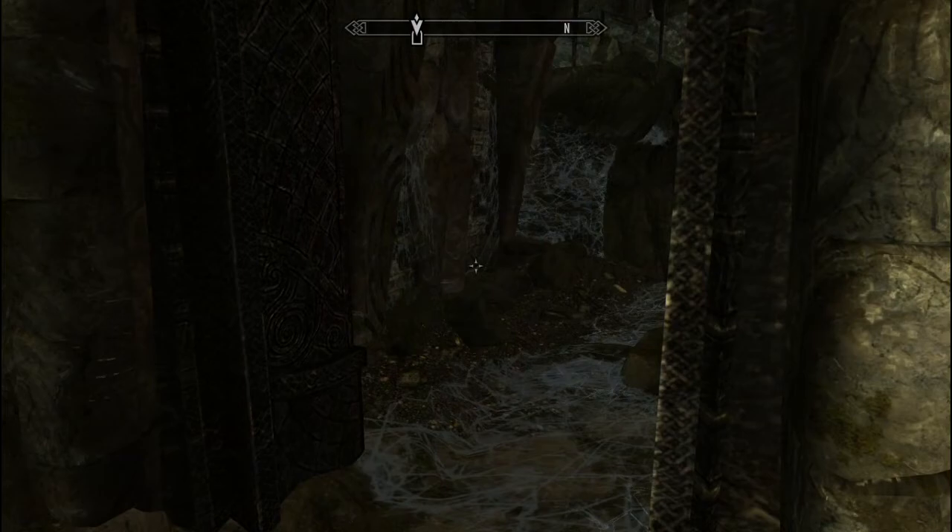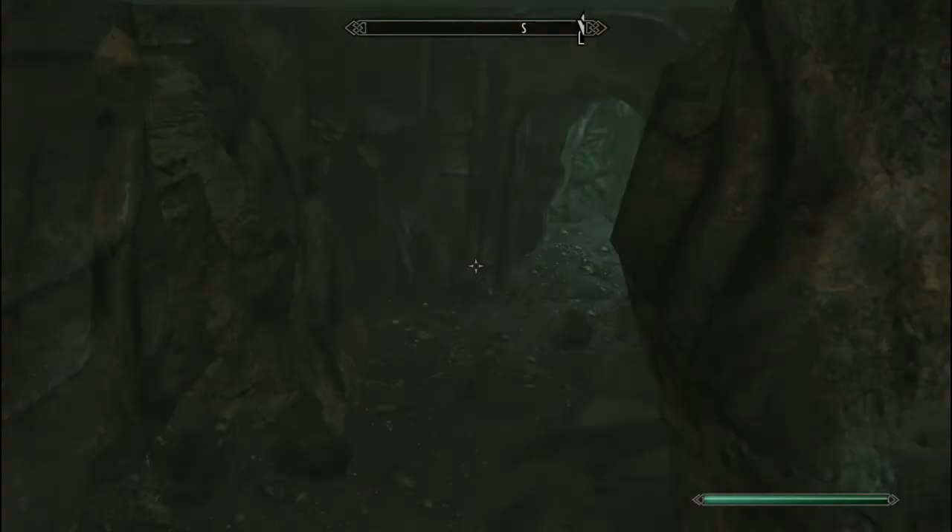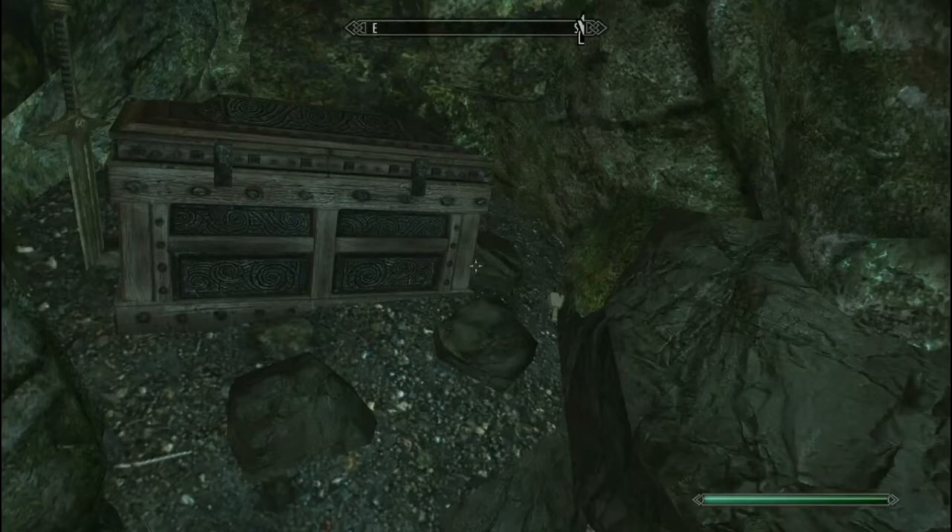Alright, so now before we head on, you want to come down here into the water and swim straight up through here. You're going to get some useful potions and yeah, a Grand Soul Gem right there. Open up this chest — some gold, some potions, all that good stuff. And if you look just to the right of the chest, you're going to find a potion of water breathing, which can be pretty helpful.